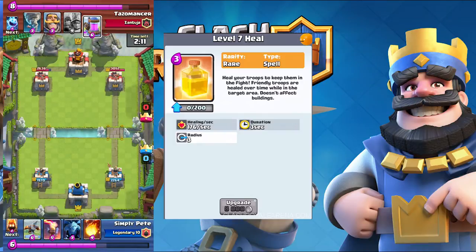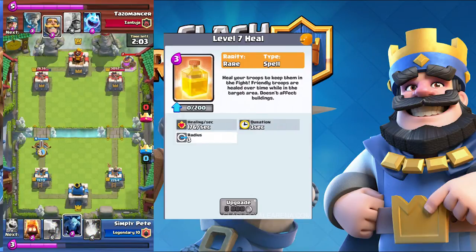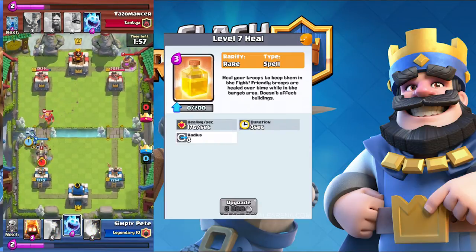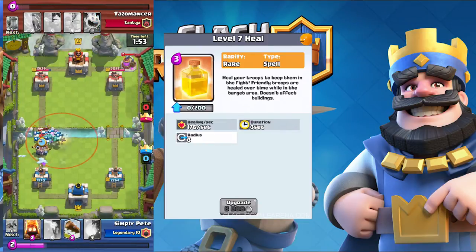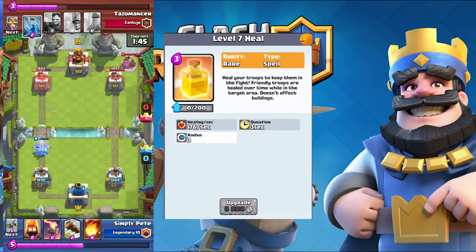The next card is the rare Heal Spell. At tournament standards, it heals 176 health per second, lasts for three seconds, and has a radius of three — the same as a clone spell. It heals your troops to keep them in the fight; friendly troops are healed over time while in the target area, but it does not affect buildings.